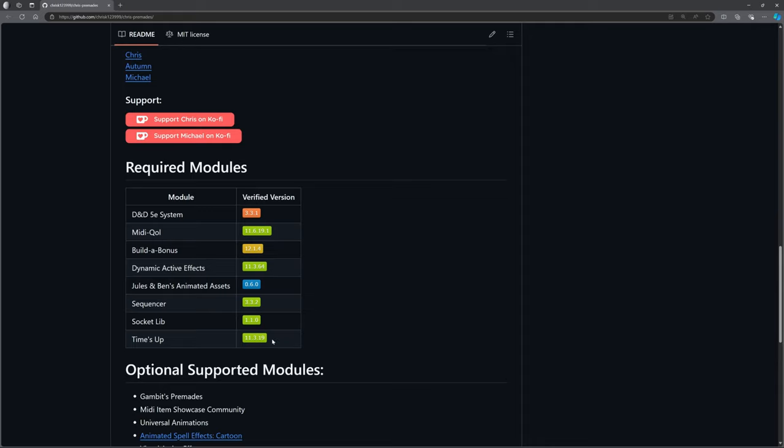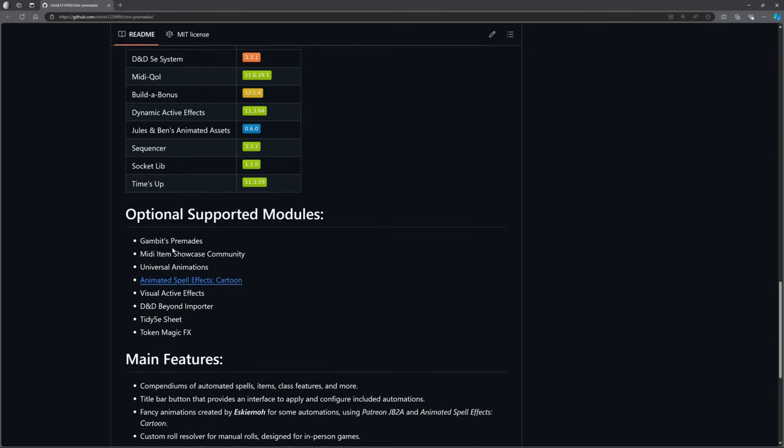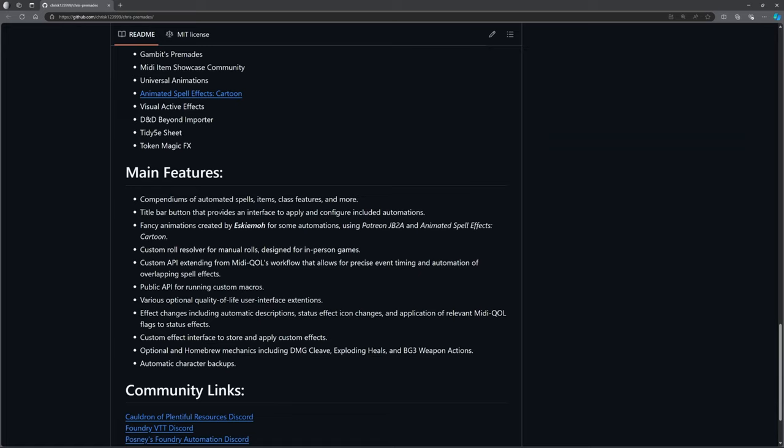There's also a list of additional modules. Gambits — yes, I use that. Midi Item Showcase Community (MISC) gives us lots of extra items. What CPR does is pull in effects via the med kit — CPR effects, Gambit effects, or items from the MISC — so it's useful to have both. Universal Animations, Animated Spell Effects Cartoon — optional, not required. Visual Active Effects, DnD Beyond Importer (DDBI), Tidy 5e Sheet — optional. And Token Magic Effects.